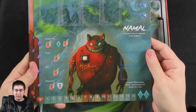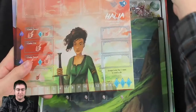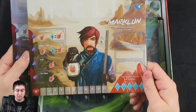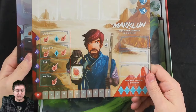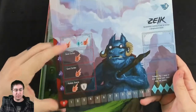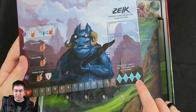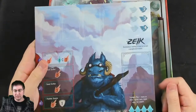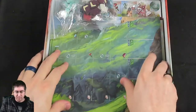Player boards: we have Namal, the advanced robot robo-cat raising her young daughter — that's probably going to be me every time. Halia is a wandering warrior with a sentient sword. Marklin is a magician scholar searching for secrets of the past — definitely not Peter Dinklage. And Zake, a Geomancer seeking a way to escape his prophesized doom. Each board shows different attacks that can be upgraded, your mana limit, health, specialists, and movement actions.